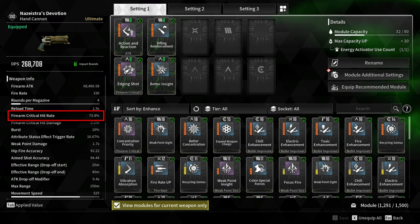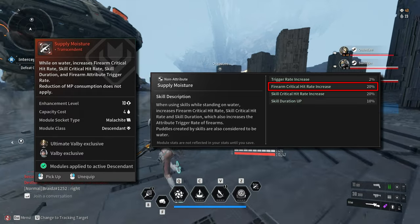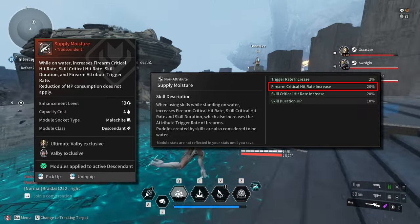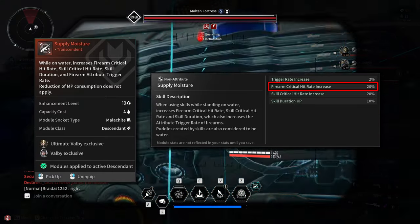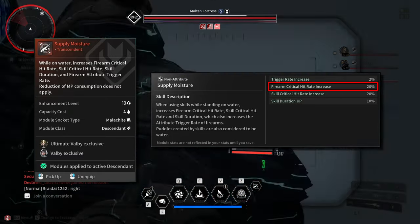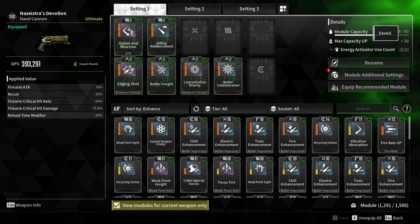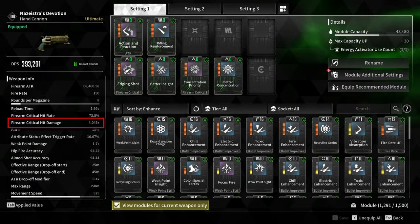The base critical hit rate of this weapon is 45%. Using the two critical modules increases the base critical hit rate from 45% to 73.8%. For those who don't know, Valby's transcendent module Supply Moisture adds a flat firearm critical hit rate of 20%, making Nazestra's Devotion's total critical hit rate 93.8%, which makes this weapon insane for damage. For critical hit damage, this weapon has a base of 2.25x. Adding Concentration Priority and Better Concentration adds 79.8% to critical hit damage, increasing it from 2.25x to 4.045x.